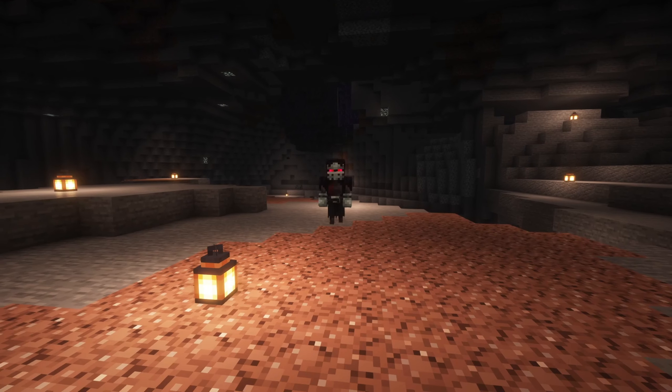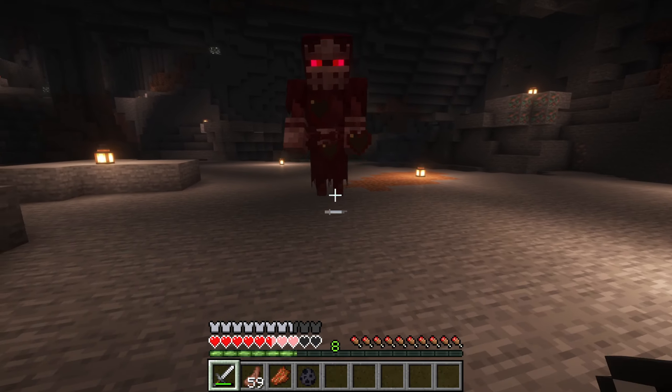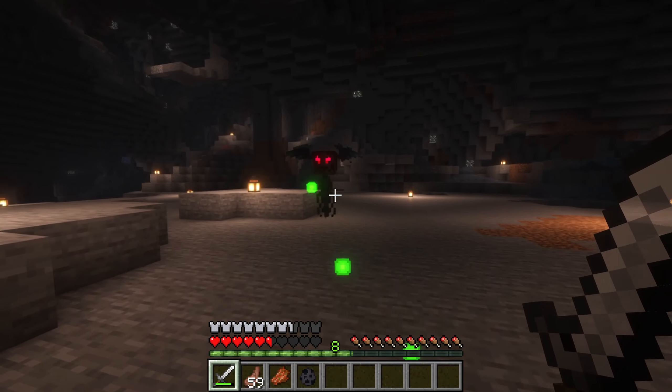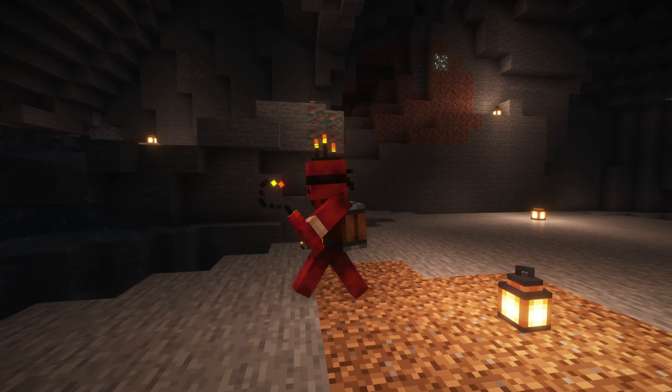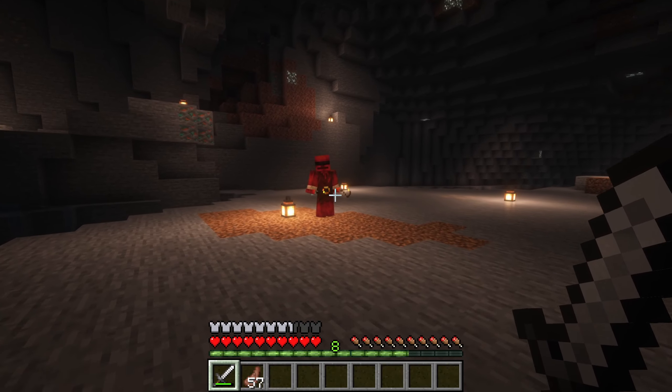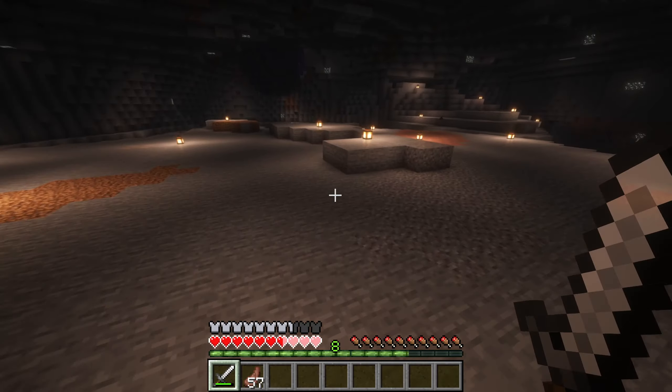Then there is the Cursed Zombie. This one wears a spooky mask and can't fly anymore, but don't relax too soon. When you kill it, the head turns into a flying enemy that keeps attacking you from the air. We also have the Explosive Zombie — this one stays at a distance and throws dynamite, so watch out for surprise explosions.